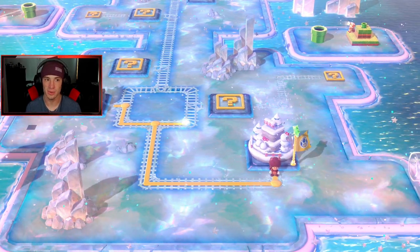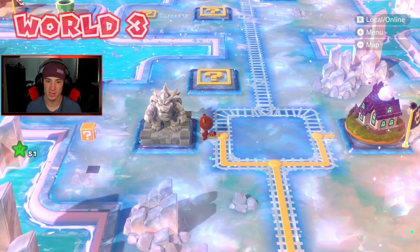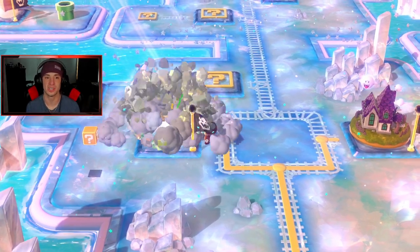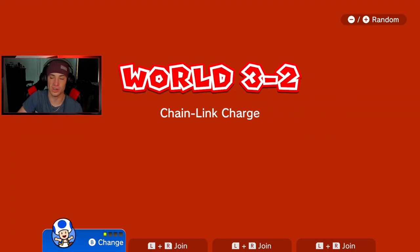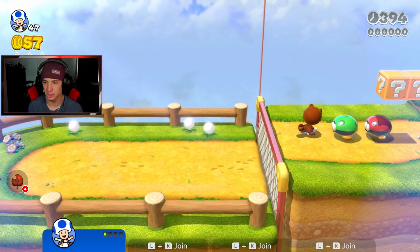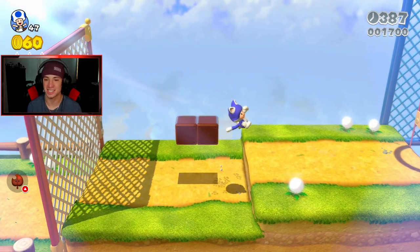We got a decent amount of levels here — there's a little Bowser thing and three levels. We might not be able to 100% this one today but we're gonna try. Heading over to 3-2, Chain Link Charge. Yeah, Chain Link Charge — I remember this one. You climb up on the chains and hop or bounce across them. We get a cat suit, so we're gonna get to show off cat Toad.